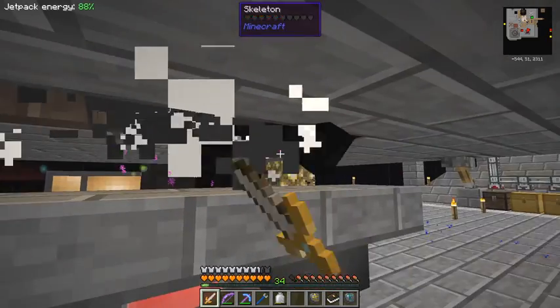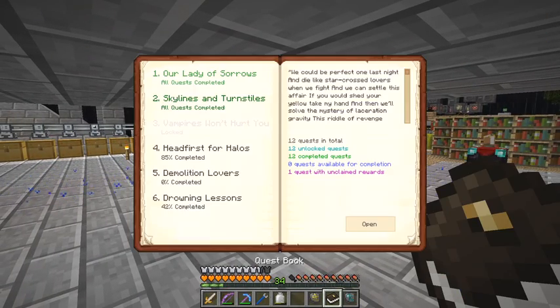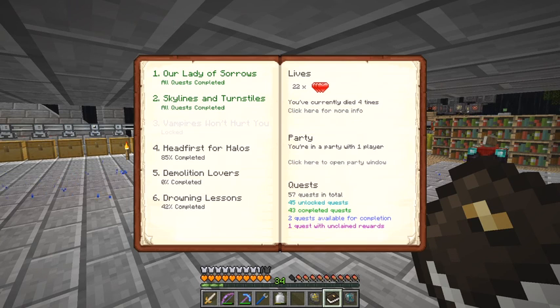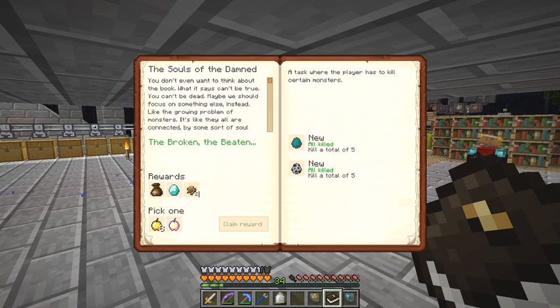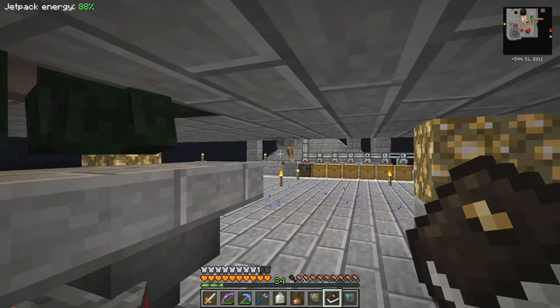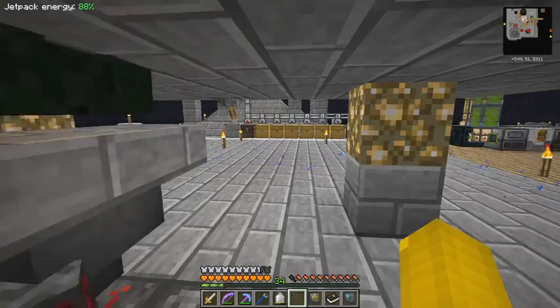I've forgotten to do something while I've been doing this - check my quest book. I've got one open question. Let's open this quest - it's the usual one, notch apple reward. Let's see what we get in that bag: a super notch apple and four golden apples.